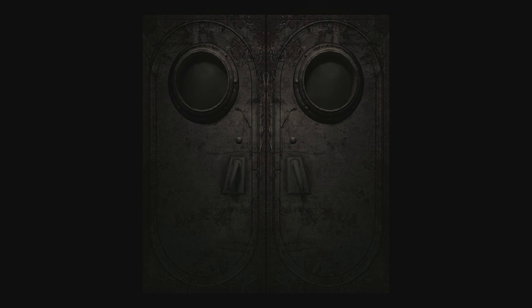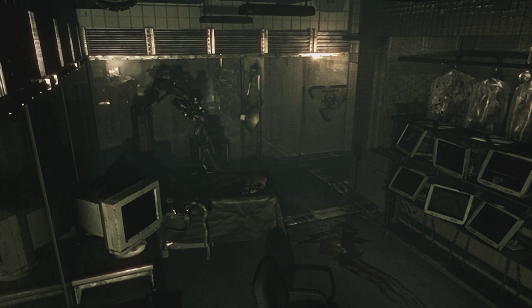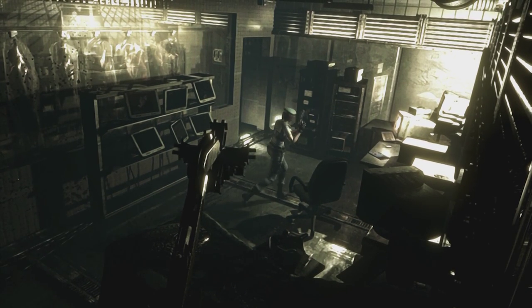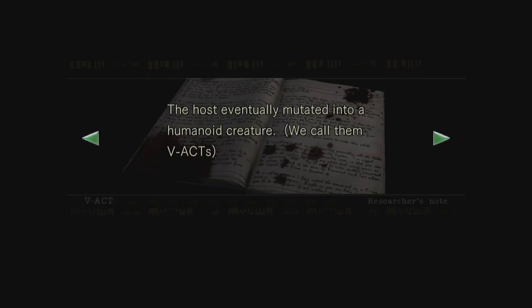What's through this door we haven't been through yet? We've got revolver rounds on the ground - that's really good, maybe we should start shooting these zombies. There's part of a corpse on the operating table. Here are researcher's notes - let me read: 'there is now evidence that when the host loses consciousness, the body goes into a dormant state. During this time the virus becomes active and rapidly transforms and reconstructs the basic composition of the body, and the host eventually mutates into a humanoid creature we call them V-ACT.'